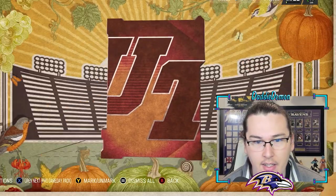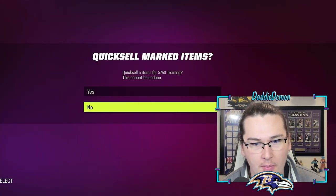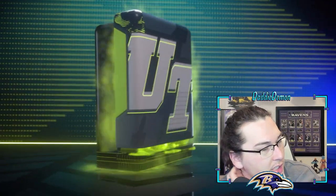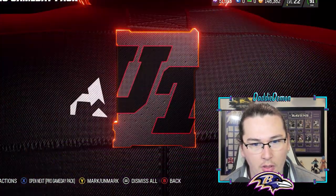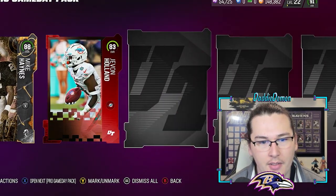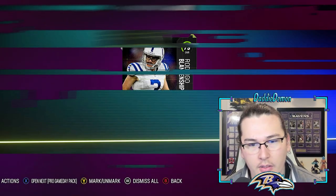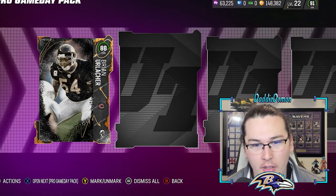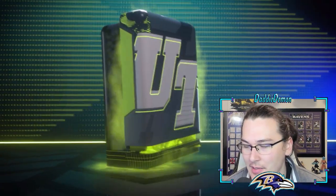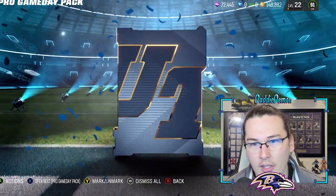91 Brian Burns and 88 Sauce Gardner — that was a good pack right there. Brian Burns might be worth his coins; he's probably around 60k still. I feel like team of the week cards have lost their value ever since that Mike from the Blitz promo. 88 Mike Haynes, 86 Michael Vick — about 8,500 training, that's good.